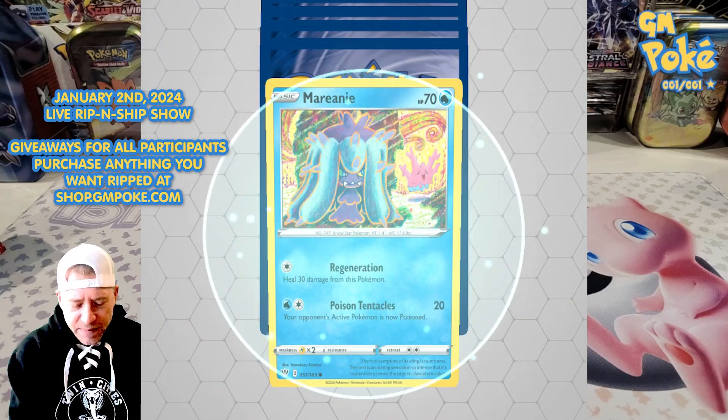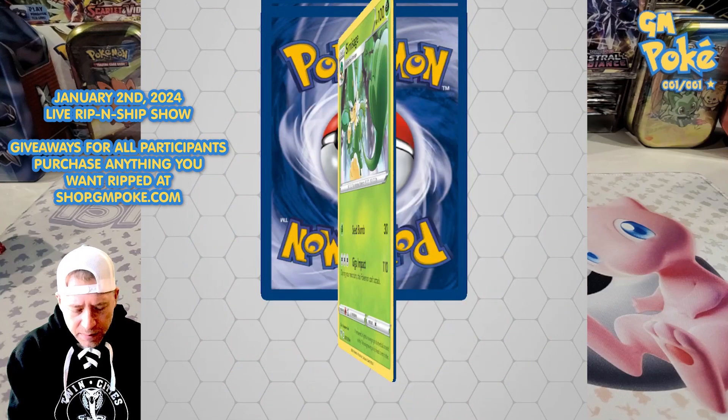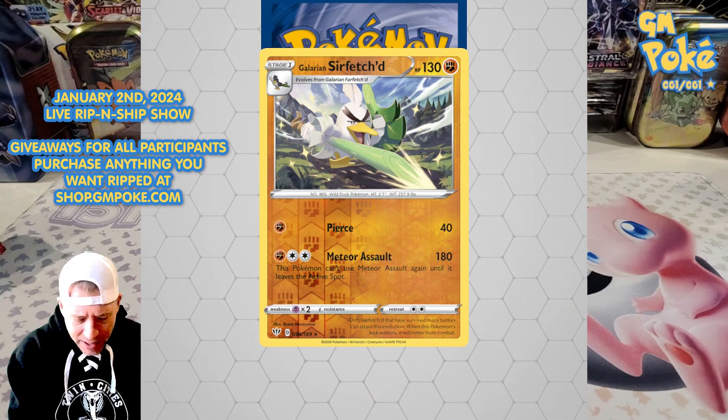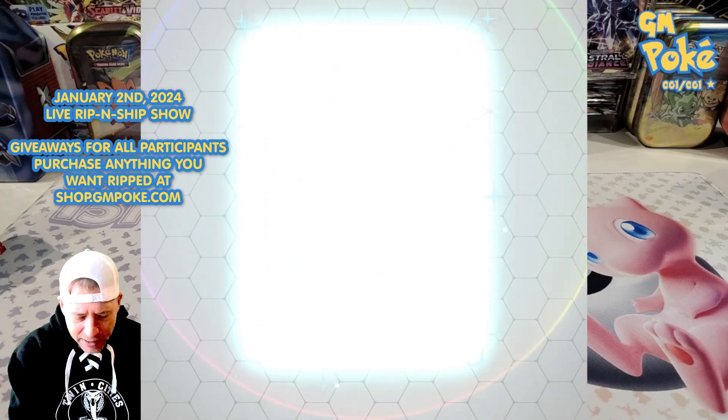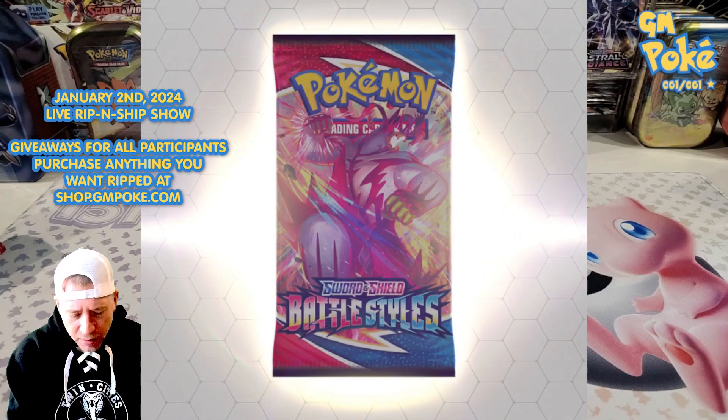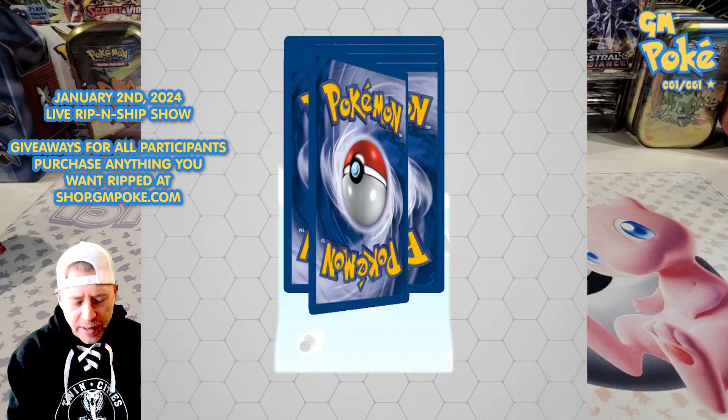Darkness Ablaze — I haven't seen much of this set, so some of these cards are still new to me. The reverse is okay so far. The hit — Far-fetched? No big banger, but we got a Lugia. Not bad — a Shadow Lugia. I don't think that one's a holo. Four packs left, I've got to keep moving.